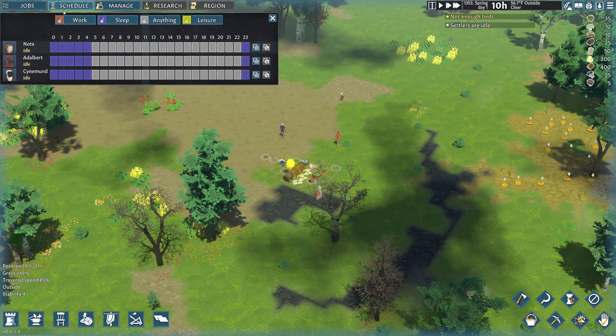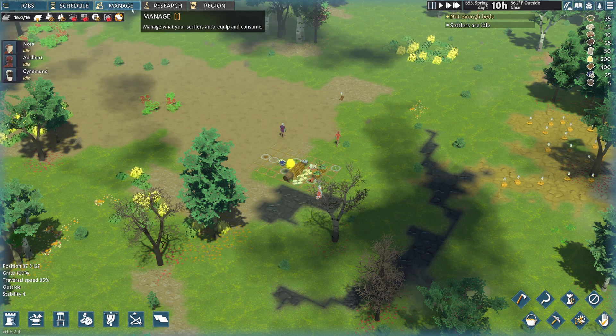From here we can go in and set the schedule. This is the default schedule. I'm going to drop in some work hours — about ten work hours for each of them. We're going to assign a couple hours of pleasure at the end of the day and one at the beginning of the day. Then I'll copy and paste these across so they all have the same schedule to start with.